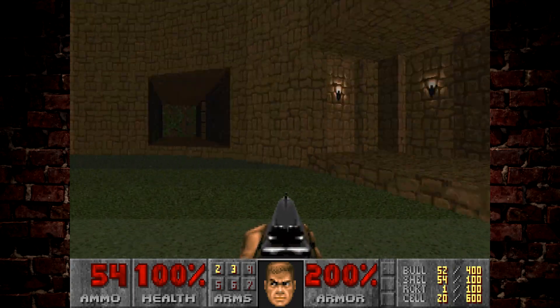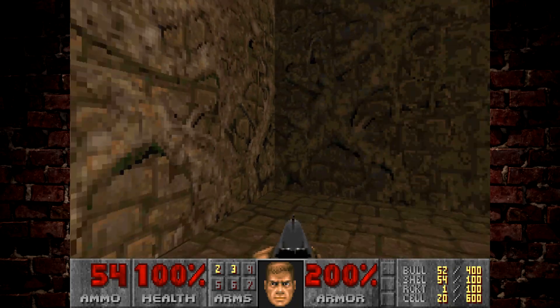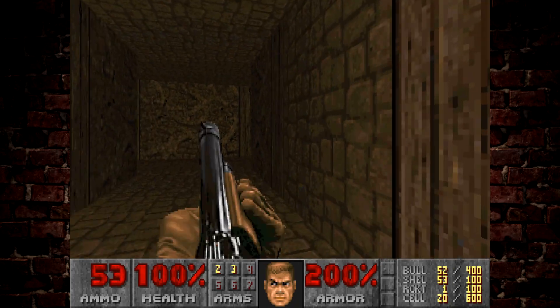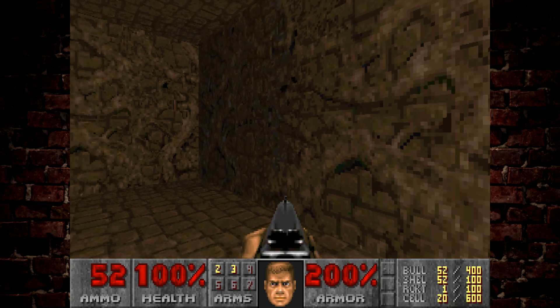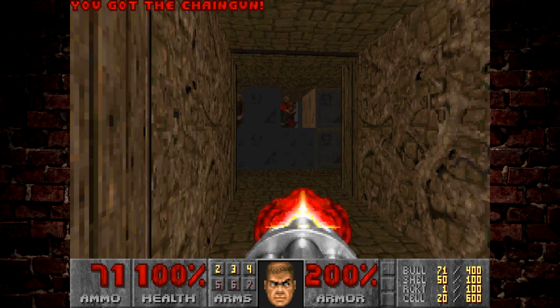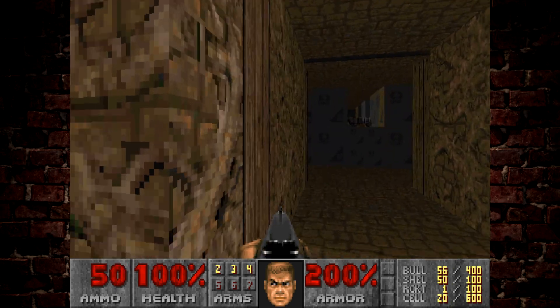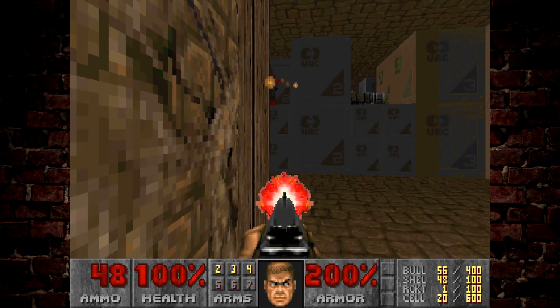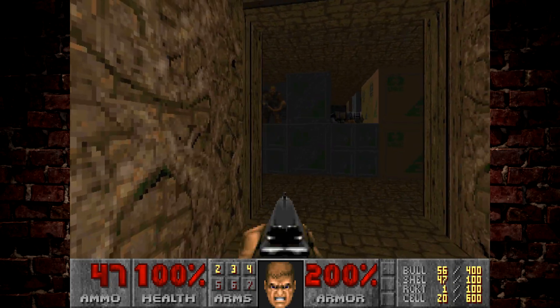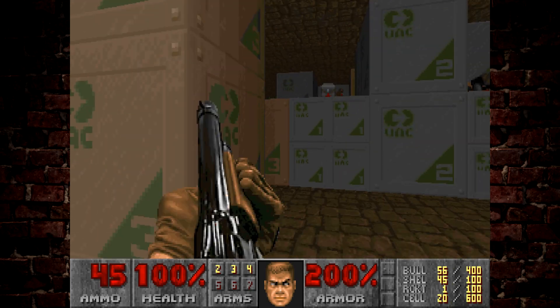Once you come into this courtyard, there are multiple ways you can go — up the stairs, in there, or in here. Be careful when you come around that corner because there are some chain gunners hidden inside this wall and they will get you from behind. You also need to be careful because there are chain gunners hidden inside this room here too.